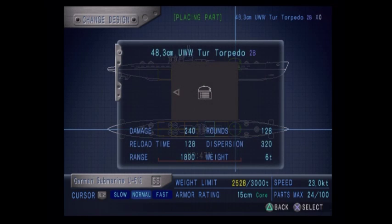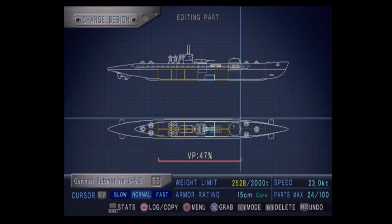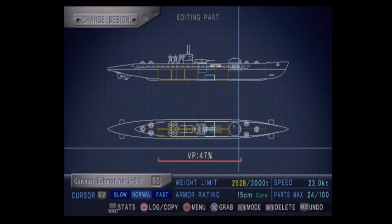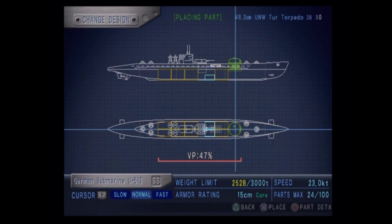Let's talk about the notation in the title. You can see it says UWW and then TUR. UWW means Underwater Weapon, so it can be used on a submarine while it is submerged, which is nice. TUR is short for Turret, so we have a wider firing arc for our torpedoes than just straight forward - they can fire pretty much out this way and then out this way a bit, so we have a much wider firing arc with this turret version.